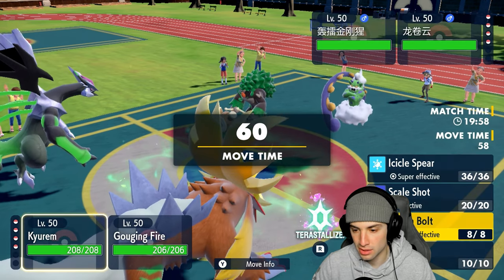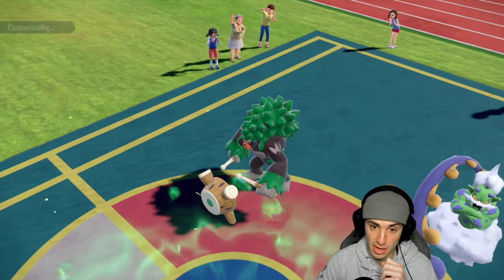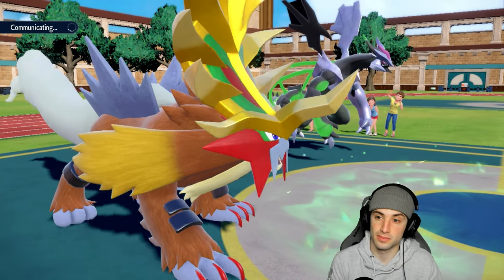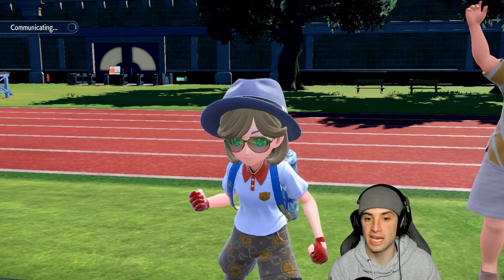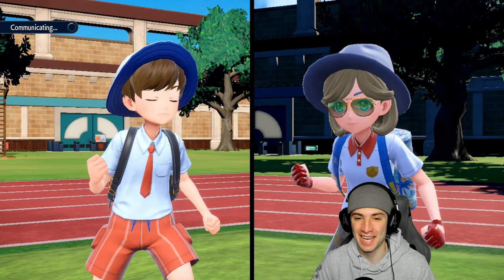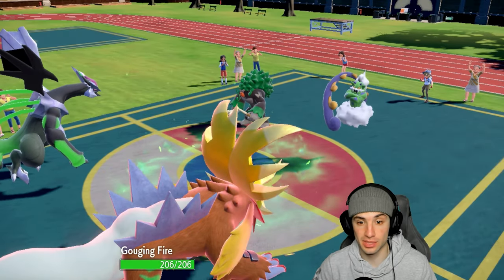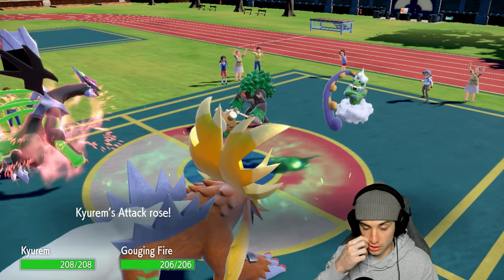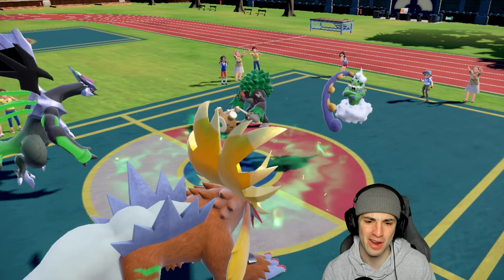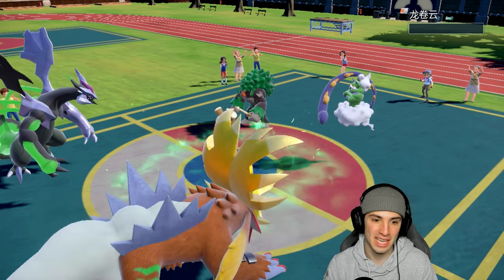From here, I'm going to Icicle Spear and just go for the Howl. He could Fake Out me, but he could also just hard swap, so we're either getting off an Icicle Spear or a Howl this turn, which I love. No Fake Out comes out, which we love. Icicle Spear flies and Kirim dodges the Leakman Storm, so just Gouging Fire takes any hit. We get rid of the lead Pokemon in two shots.